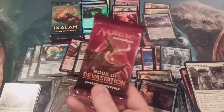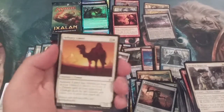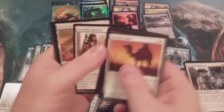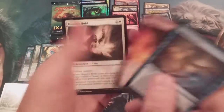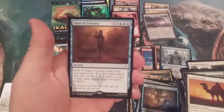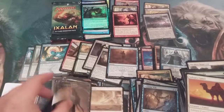Hour of Devastation — we're down to three packs. This will offer us our last chance at Masterpiece Glory. H-O-D, baby! Supreme Will, Inferno Jet, Deserts Hold, and Hour of Eternity is our Rare. With a Planes card and a non-Expedition at the end.